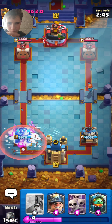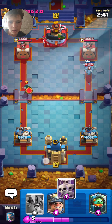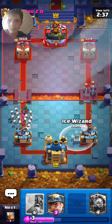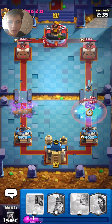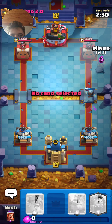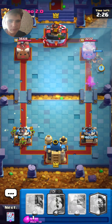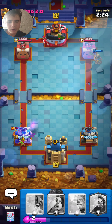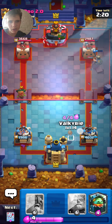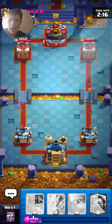Let's get into the next game. We have Valkyrie now. We'll just start with arrows. Why did he put snowball down? I have absolutely no idea. This guy seems really good. When they use minions you know they're like a sweat.